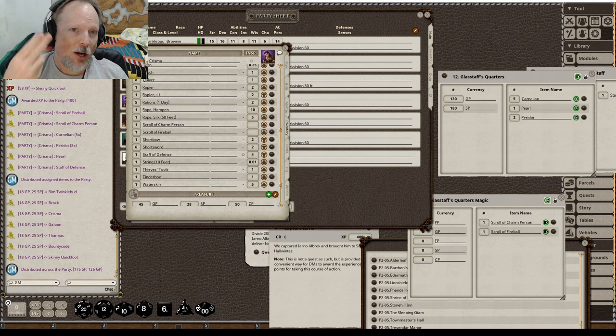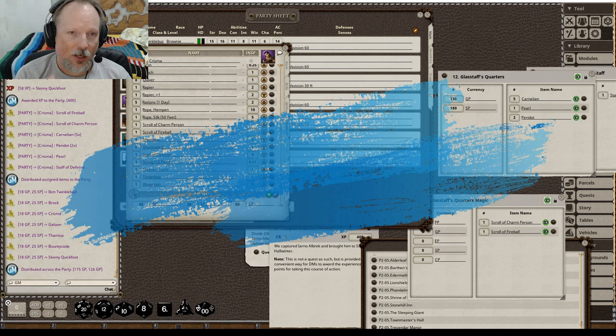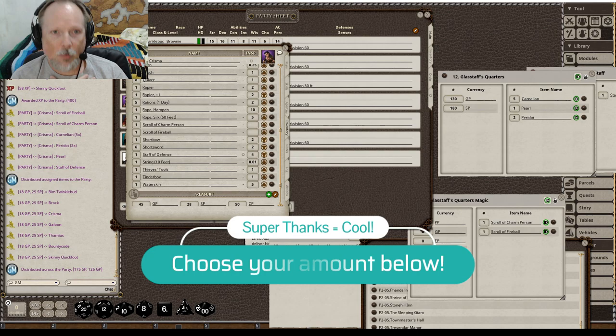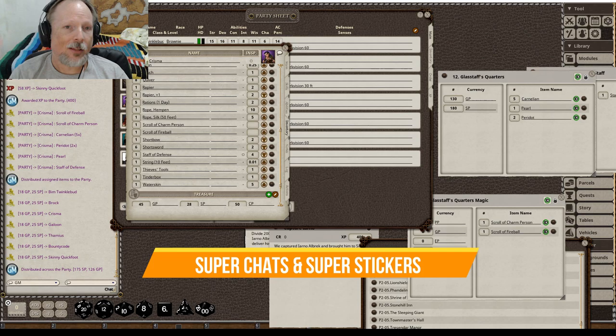Anyway, if you guys enjoyed, do me a solid — like, subscribe, and hit the bell icon, and support the channel please. I get to do this full-time because of the support of all these amazing people. Super chats and stickers on live streams and premieres, Super Thanks on uploaded videos. Memberships on the channel start at $3 a month and go up. There's also the Patreon page where you can get our sourcebook, campaign modules, map packs, our point-and-click adventure game, and our fantasy book series and beyond. The links to our Discord are down below, so hopefully we'll see you there. Until next time everybody, stay safe and happy adventuring out there. Stick around because I'll have more Fantasy Grounds stuff coming later down the pipeline. Happy gaming.